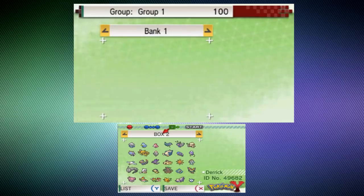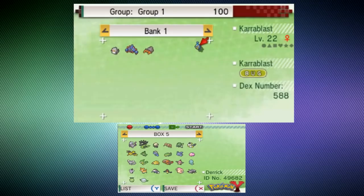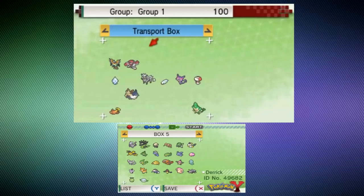Ever since its inception in early 2014, Pokemon Bank has revolutionized moving Pokemon from one game to another. With the ability to store 3,000 Pokemon, easy depositing and withdrawal of Pokemon, and future compatibility, this application removes the old process of having to trade Pokemon back and forth between games. To top it all off, it only costs $5 a year in the US.